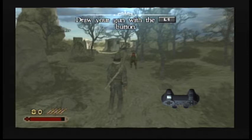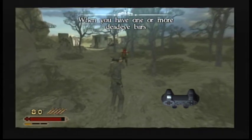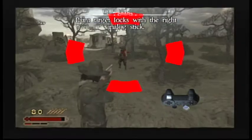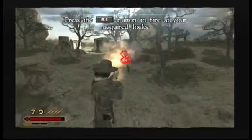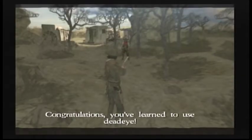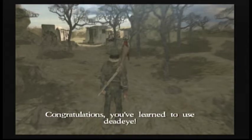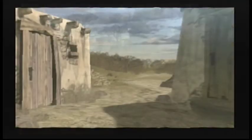Alright, I'll do the little training for the dead eye because I'm kind of rusty. Draw your gun — doesn't matter which kind — hit R2 to set it up, run it over the guy's body, then hit R1 when you're ready. Fairly simple — it's a pretty neat trick to have in the middle of a fight.